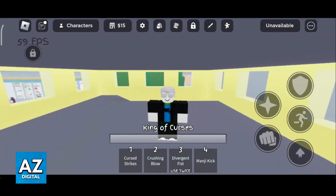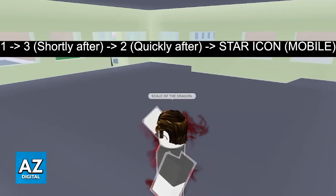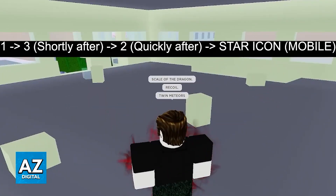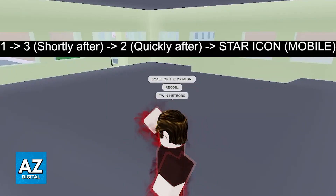The first requirement is that you are awakened. Afterwards, press these buttons in this order: press 1, and your character is going to do an animation. When he strikes a pose and says a phrase, you can press 3. Shortly after, go ahead and press 3, then quickly follow it up by using your second skill or ability.